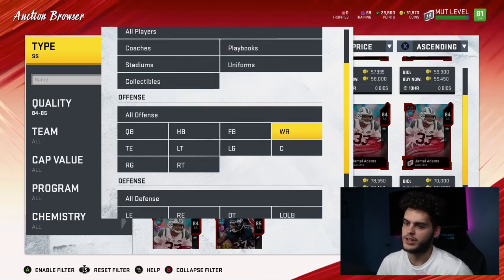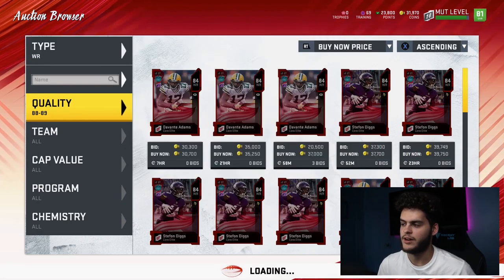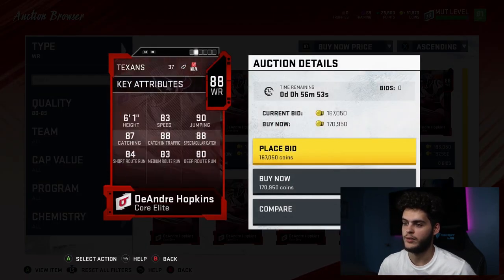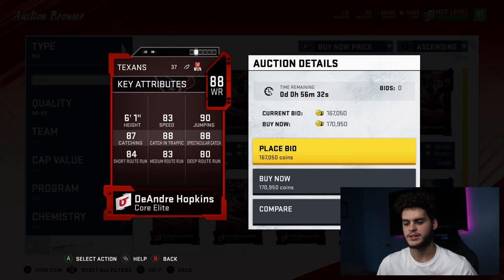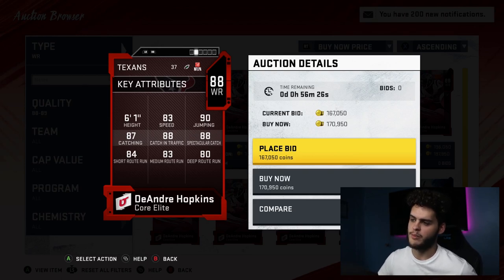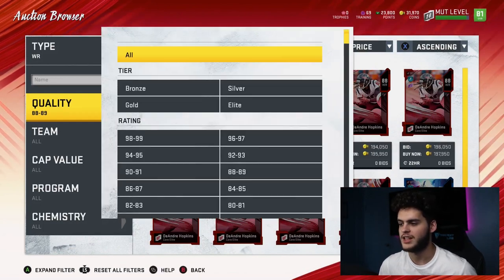I'm gonna go back to offense a little bit. I feel like this card is a must-have right now — DeAndre Hopkins. He's not the fastest wide receiver, but look at these catching stats: 90 jumping, he's six foot one, 86-87 catching, 88 catching in traffic, 88 spec catch, 84 short route running, 83 medium route, and 80 deep route. Right now with a little bit of separation on cornerbacks, you're just gonna be able to high-point that and catch it all day. If you power him up or chem him up, he's gonna have 90 spec catch, 90 catching in traffic, 90 catching. This card is insane — if you want just a pure catching god, DeAndre Hopkins is definitely the move.